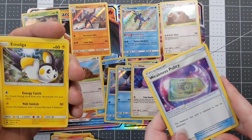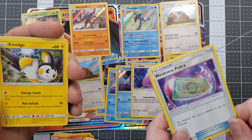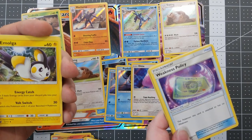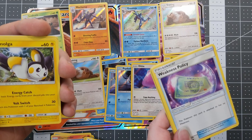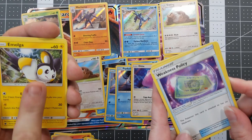Volt Switch allows you to switch one Pokemon with your bench as long as it's an electric type Pokemon, while doing 30 damage to your opponent's Pokemon. So you could have an entire army of Emolgas and just boom boom boom boom boom at that point — just swap them out one after another. Boom — Silvally! Gladion. He's pretty cool looking — you look at your face-down prize cards and put one of them into your hand, then shuffle him into your remaining prize cards. So it's a swap out, you can trade him for one of your other prizes.